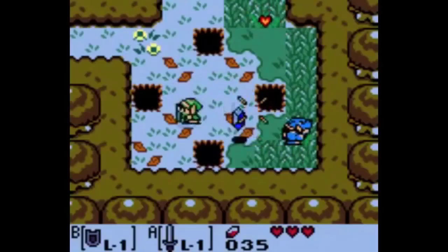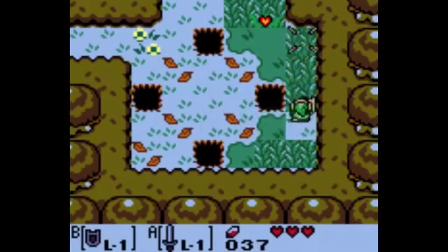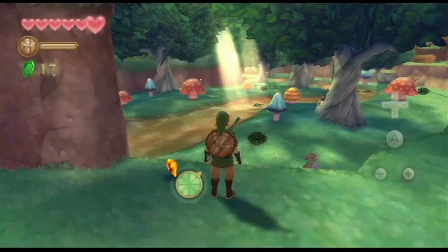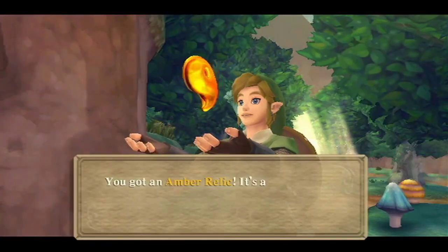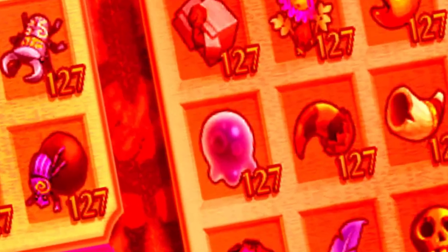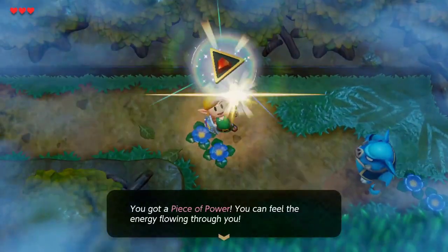The original Link's Awakening was perfect for people who were forgetful, because they'd remind you what an item did every time you picked it up. It was as bad as Skyward Sword. Oh yes, thank you — I do know what a rupee is. I know what a slime is, I have 47 of them. At least they made the text skippable in this one.